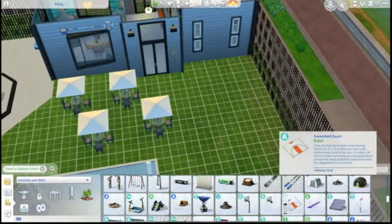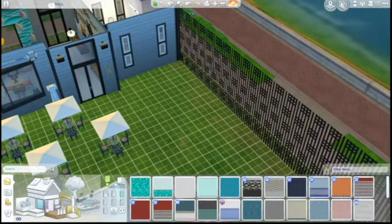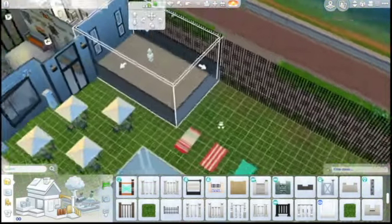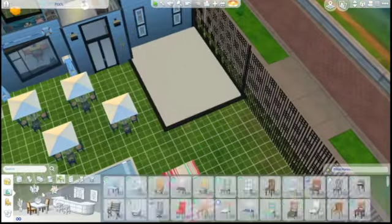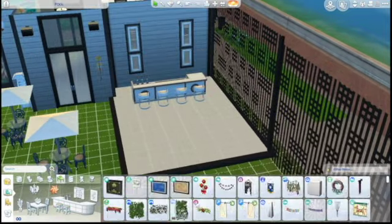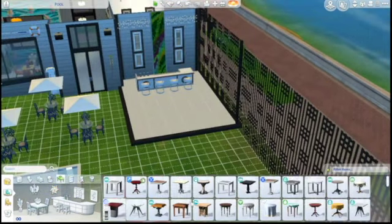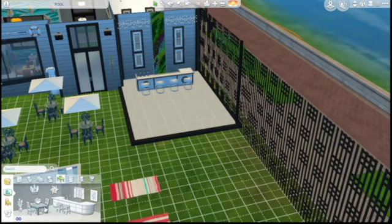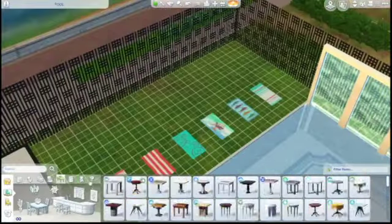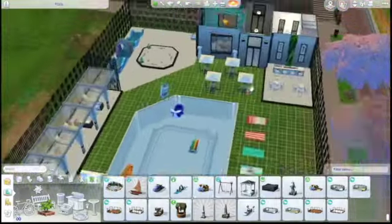I was debating whether to put down a fire pit, but decided we need to stop adding things at some point. Here is the raised platform with the bar. I'm noticing the fence heights change based on the platform but I don't care — moving on. We put down the bar, bar stools, a couple of high top tables, and decorations. You can place a birthday cake on any of these tables, just not the ones with umbrellas since the cake needs to go in the center. Then over here we put the jacuzzi down in the corner.